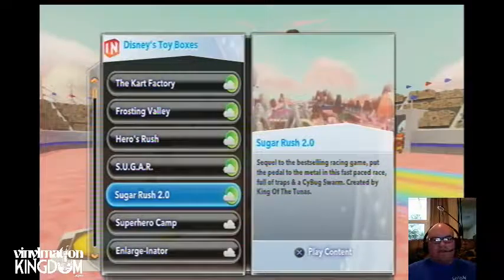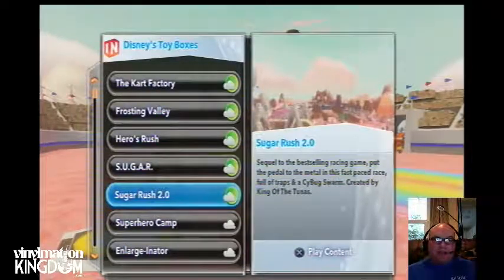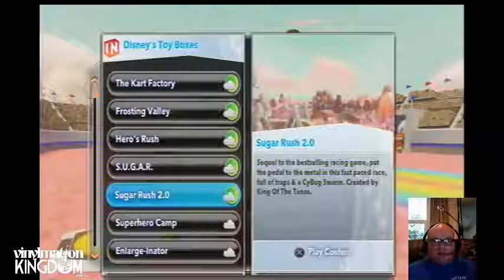Hello everyone, it's Roger here — Fermi Infinity and Beyond, presented by Vinylmation Kingdom. I'm going to have a look at the Sugar Rush 2.0 toy box for Disney Infinity 1.0: the sequel to the best-selling racing game. Put the pedal to the medals in this fast-paced race full of traps and sea bug swarms, created by the King of the Tuners.